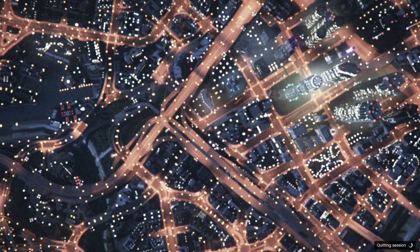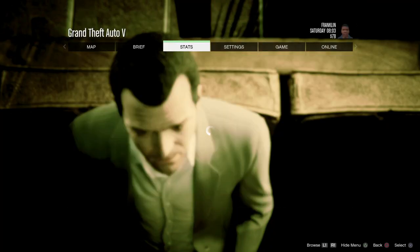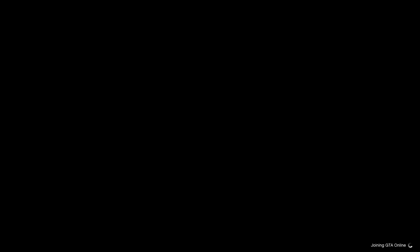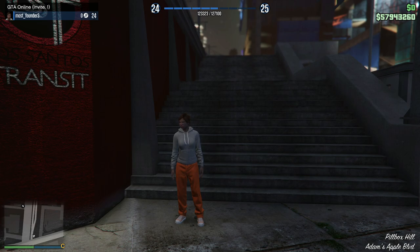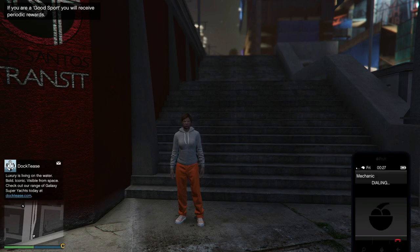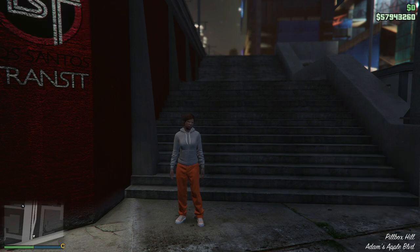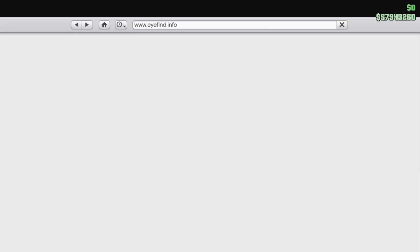It should kick you into GTA 5 Story Mode. Once in Story Mode, hit Start, go to Online, go to Play GTA Online, and start up an invite-only session. If you get an alert screen saying 'Do you want to alter your character's appearance,' hit No. Once loaded into GTA 5 Online, you should notice you still have the same money as before buying the Deluxo, and that Deluxo is in your free garage for free.